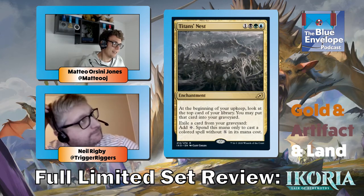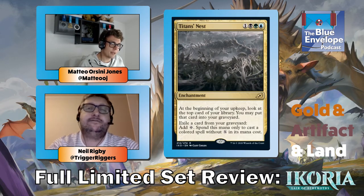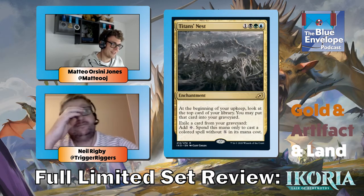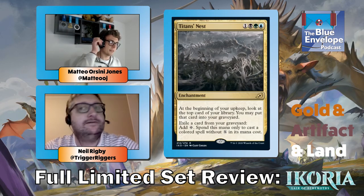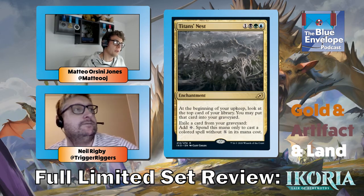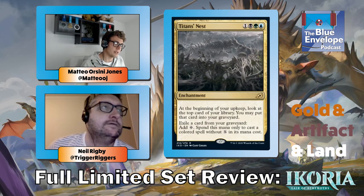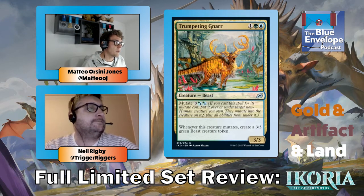Titan's Nest — is this on your unplayables list? Yes. It's one of those cards where you wonder if it's safe to print; in constructed someone's going to break it. In limited it doesn't really do anything — it might as well say all your colored cards have delve, which in limited is probably not going to do anything good. You might get to cast one creature for cheaper but you already spent four mana on the enchantment, so you're unlikely to actually profit.